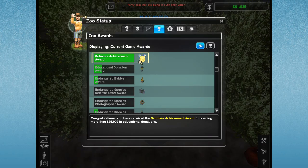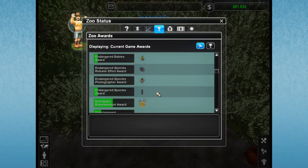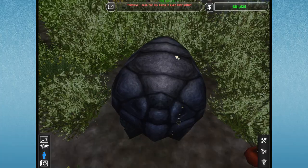Scholar's Award! $25,000 donated for educational donations! Does that mean I'm getting close? There's my favorite thing — the headset kiosk. This is always my goal. So we just need to keep putting down educators and educational pieces, and hopefully that'll really help.